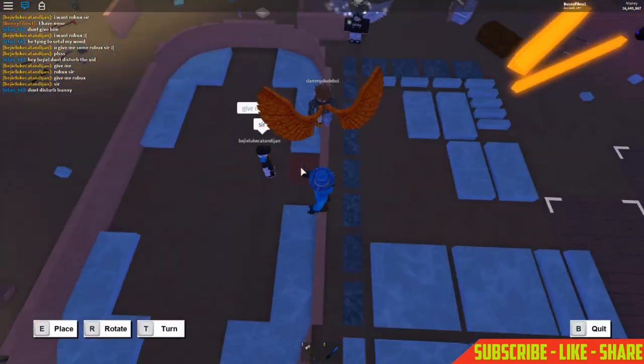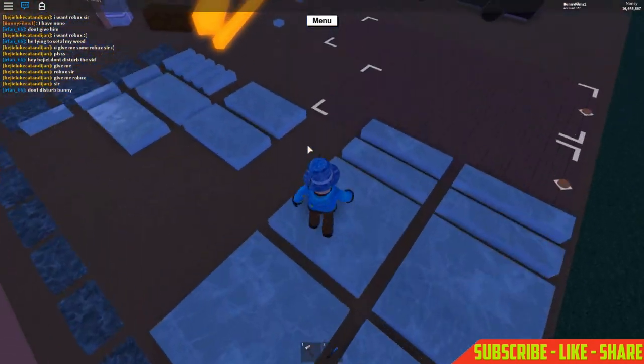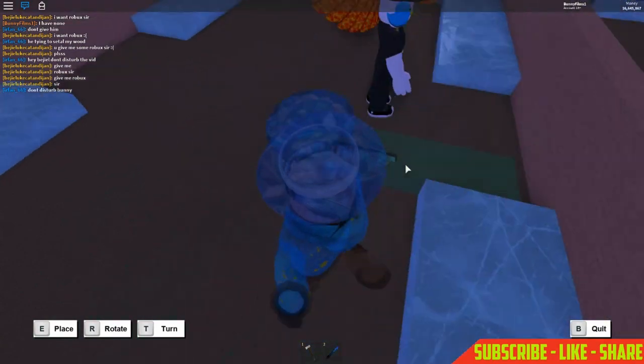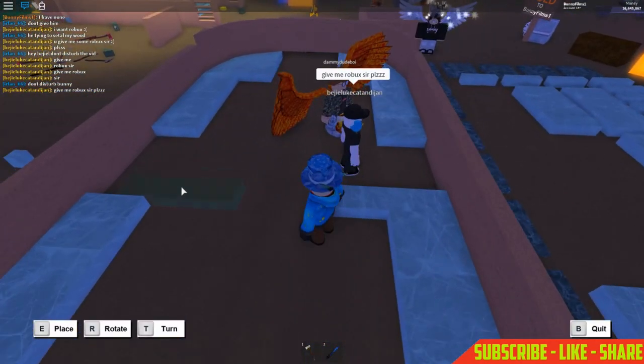Once you have all four 4x4s placed, it should look like this. This actually looks pretty cool so far — it's progress. Now grab a smooth wall — 8x2 — and place one right here. Do the same for all four sides.